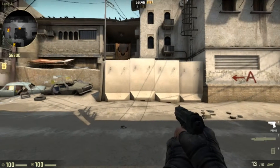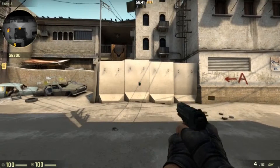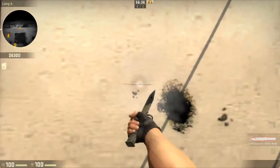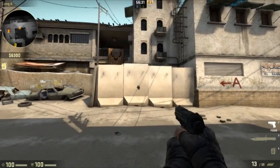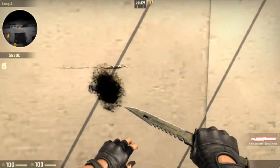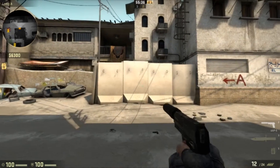The next weapon is the P2000, and let's see how this one does. This and the USP-S are in a constant battle, and personally I think the USP wins. But the P2000 is doing really really well — I think it has almost the exact same spray pattern as the Glock, so yeah, that's really good.